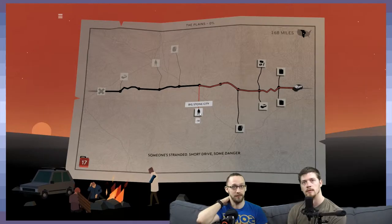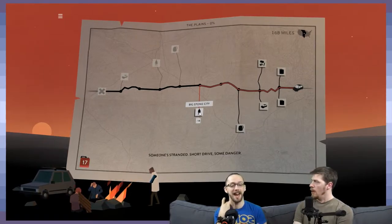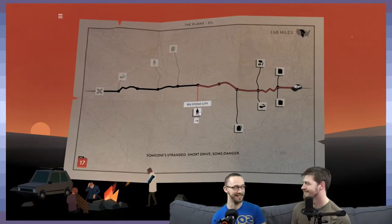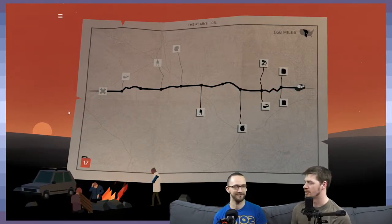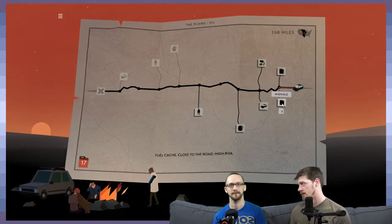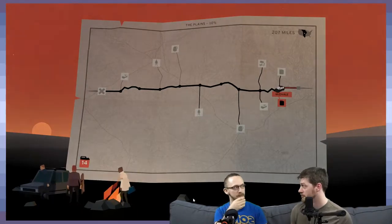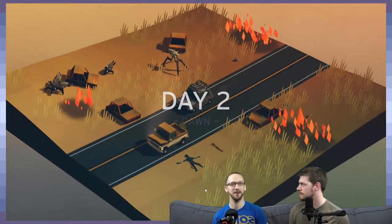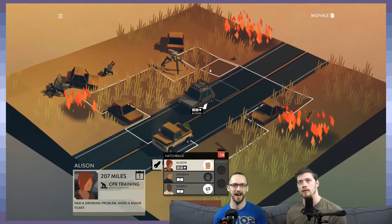We have three people — if I pick up this guy it's kind of pointless unless I'm looking to get rid of one, because I can only carry three people in a car. I've tried repairing two cars and filling them both with gas, thinking we'd all leave together in separate cars — it doesn't work. So if you had a car carrying four people and it breaks down, then you get into a car that only holds three, you have to leave one behind. And it's handled shockingly well in this game.